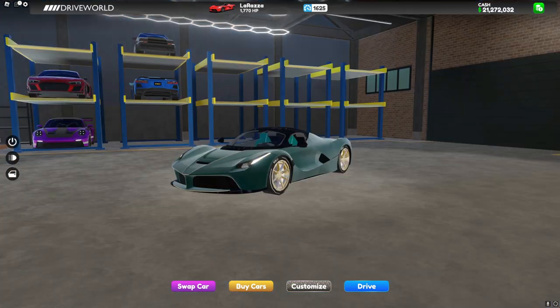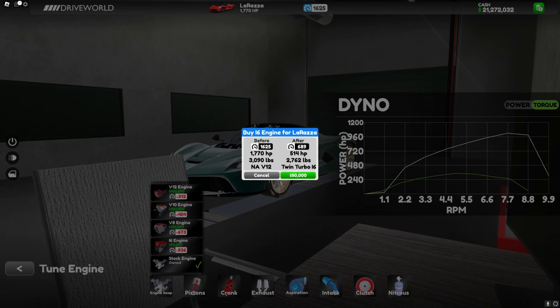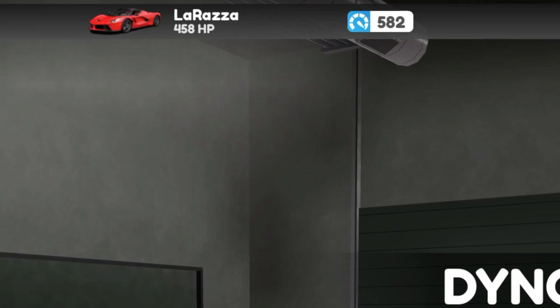We have the Law Ferrari. This one makes it below 700, so maybe I should take off some other parts to make it below 600 so that it can go into 600 races. I think that's the closest I'm going to get it to 600, at 582. So let's try this out.